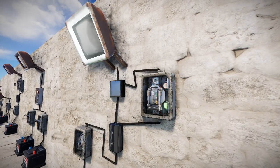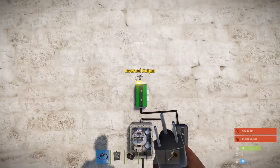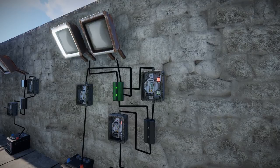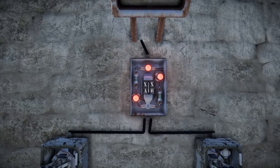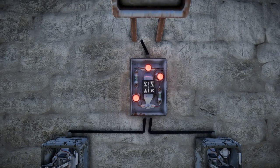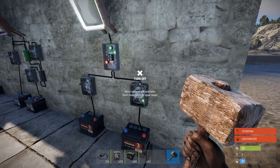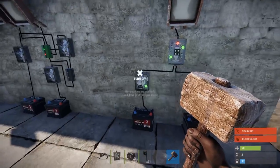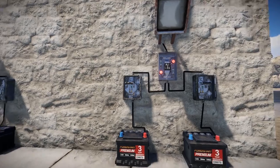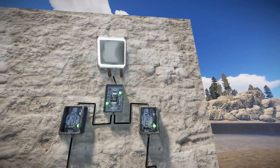The memory cell is a one-bit storage component that can allow or block power to pass through it based on its state, and you also have control over what state produces power. The exclusive switch allows power to pass through if only one input receives power — if both inputs receive power, it will block all power passing through. Finally, the OR switch will allow power to pass through if either input receives power.